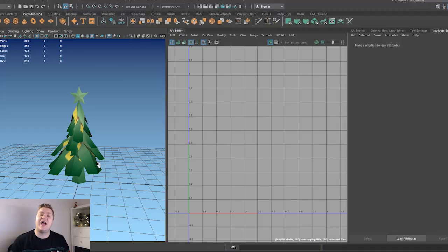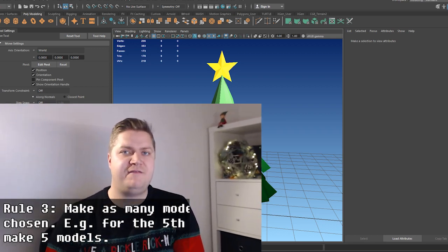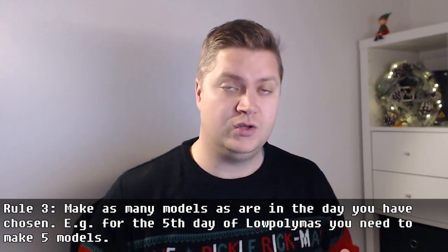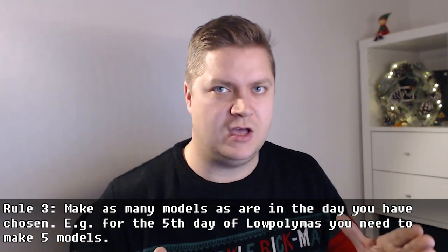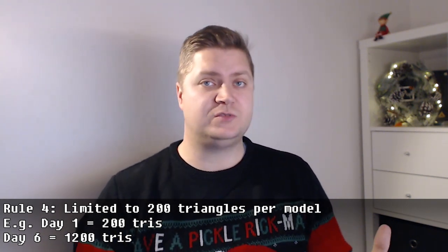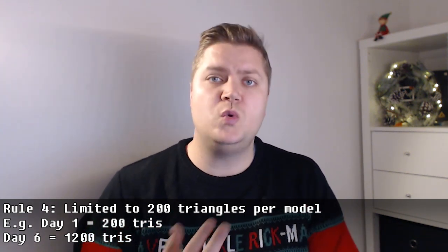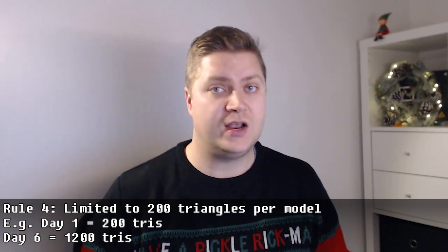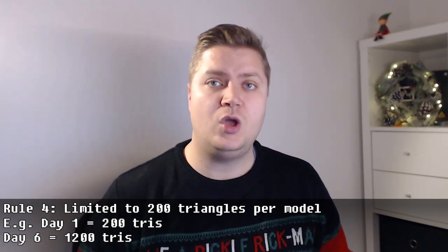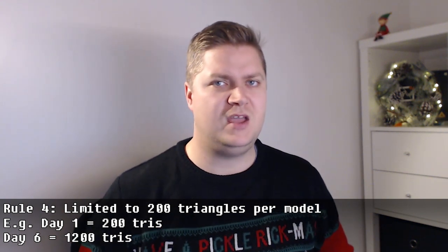The next rule is that you have to make the number of items that are in your day. So if it's two purple gloves, you'll make two gloves. If it's 12 thawds are beeping, then you need to make 12 thawds. You can only use 200 triangles per item that you're making. So for the low poly Christmas tree, that stayed under 200, so I'm good. If you're making two purple gloves, you've got a total of 400 triangles. If you're doing 12 thawds, you've got 2,400 triangles to work with — but you've got to make 12 individual things. It's 200 per item to keep it nice and low poly.